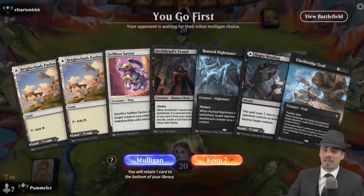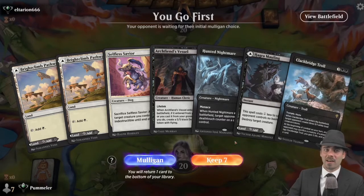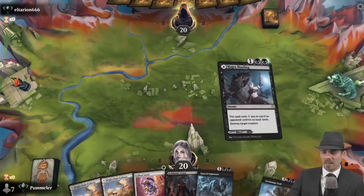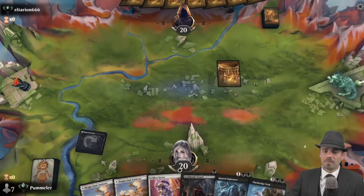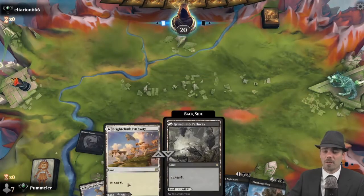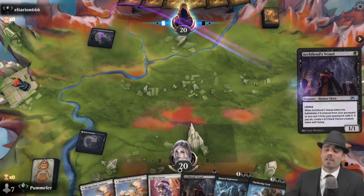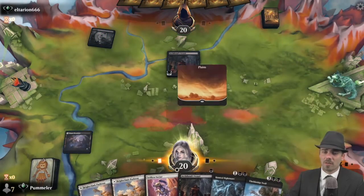We're up against El Tarian 666 and I guess we'll keep this hand. We're going to lead on Hagra Mauling again — it's a pretty regular thing. When you keep a three-lander, it's pretty regular to get stuck on lands if you're not careful.